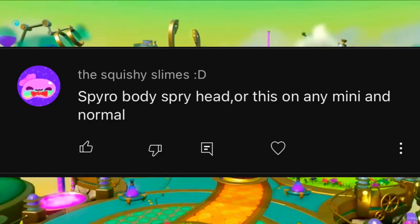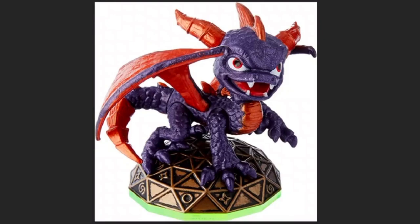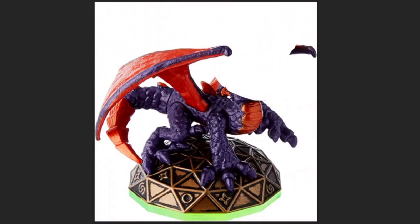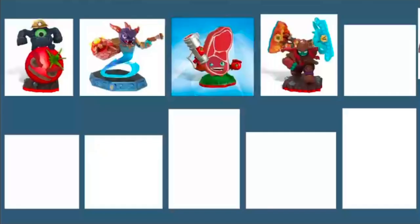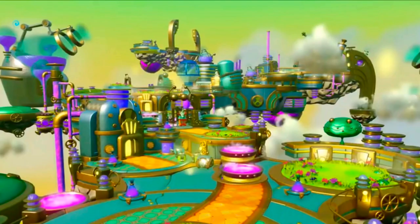Squishy Slimes over here simply put: Spyro body, Spry head. Straight to the point, but unfortunately this means we gotta rip off Spyro's head. Look away if you need to, but I'll do it quick. I'm sure some of the OG Spyro fans have been wanting to see that for years. I'll quickly replace it with Spry — it kinda looks like a Funko Pop. Simple and bad. Great. Onto the shelf.